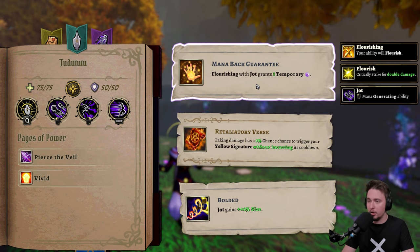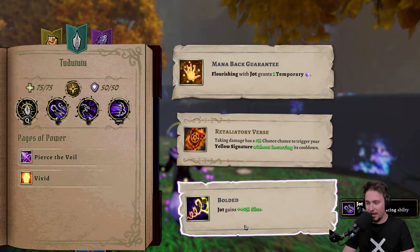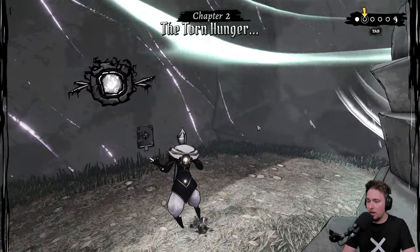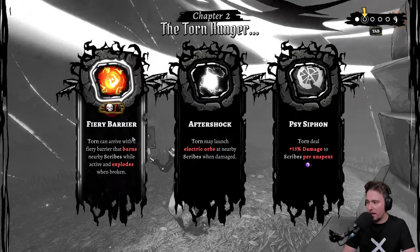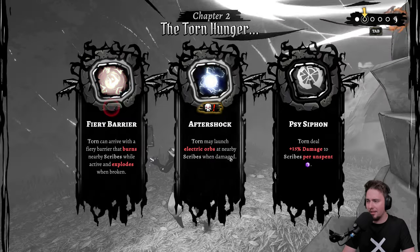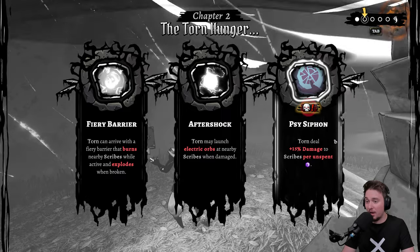We got another scroll. Flourishing with jolt grants temporary mana crystal — interesting. Taking damage has a chance to trigger your yellow signature without including its cooldown — not using that much so no. Jolt gains size — that's just overall good. We'll be piercing and get a bigger area. The torn hunger: torn may arrive with a fiery barrier that burns nearby scribes while active and explodes when broken. Torn may launch electrical orbs at nearby scribes when damaged. Torn deal 15 to scribes per unspent mana — so we need to spend a lot to negate this.